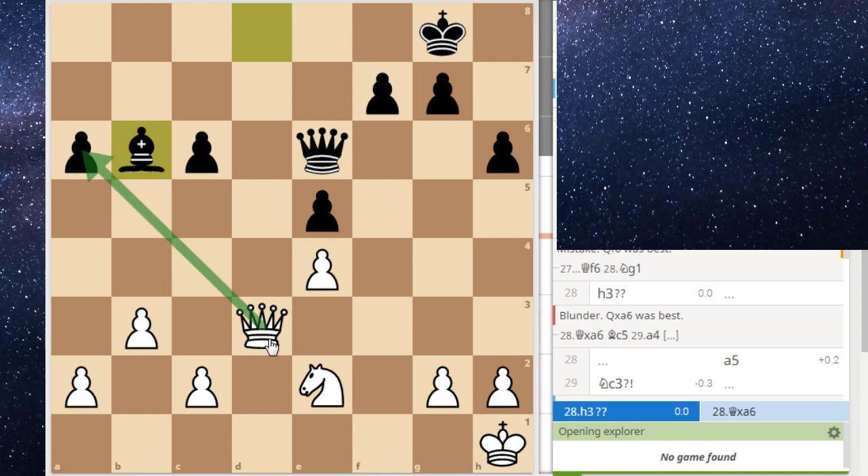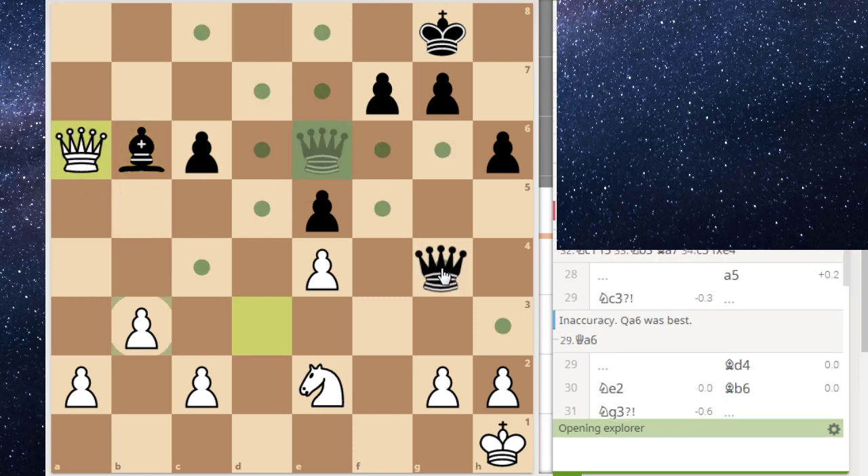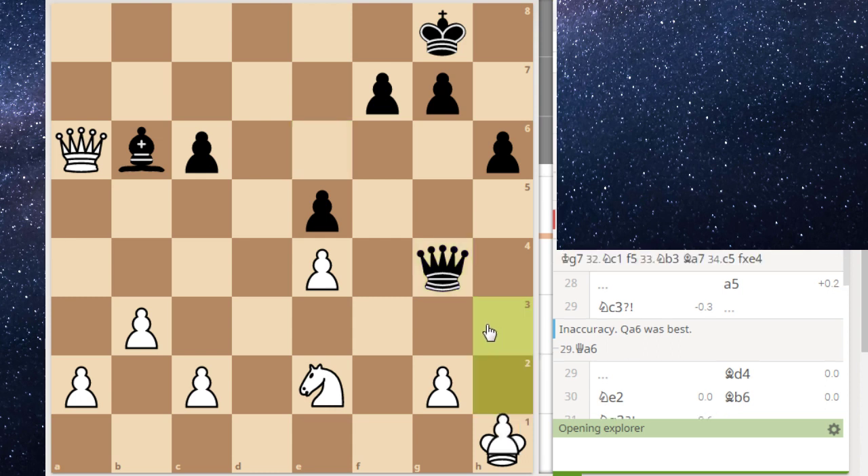What made sense to me was to double on the file. He plays rook fd8, I play rook fd1, he takes — if I take with the queen I actually just lose. If I take with the queen he plays rook d8 and he just wins. So rook takes here, rook d8, I take, takes, and here I have a very small advantage. We've both basically made just one inaccuracy — here we're both playing very well.